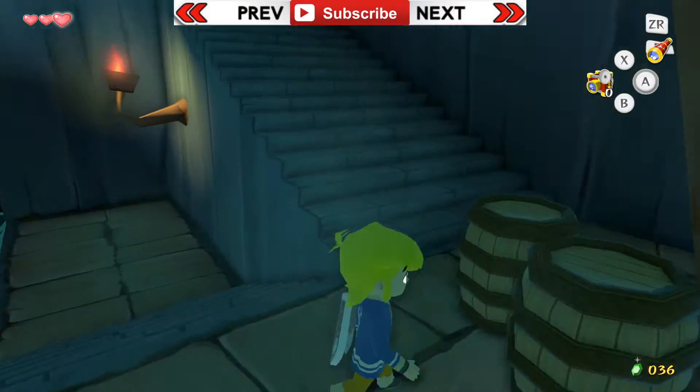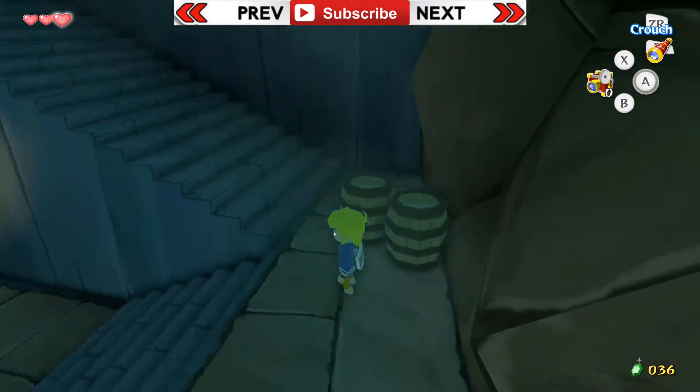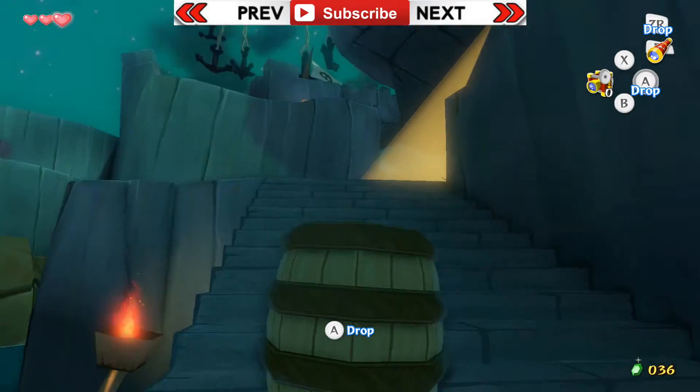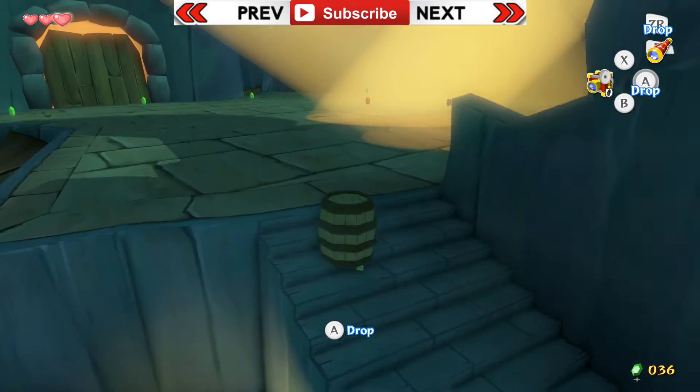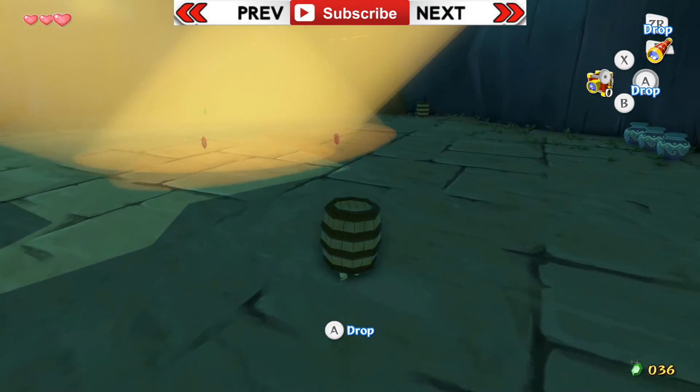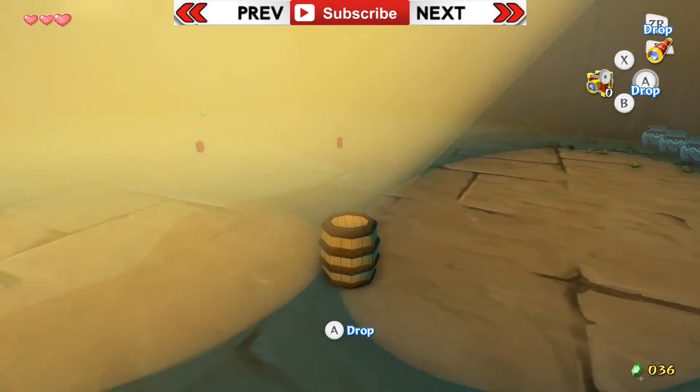Hey guys, I'm Walker here and welcome to episode 3 of our Wind Waker HD Let's Play. We're here in the Forsaken Fortress and I'm going to hide in a barrel and try to collect these. I think if I stay still, when the light goes over me I'll be fine.